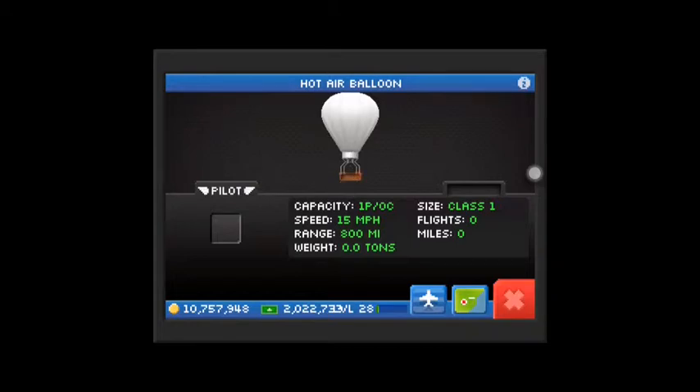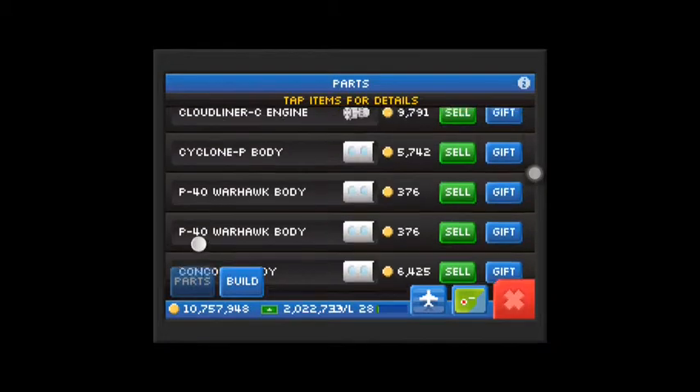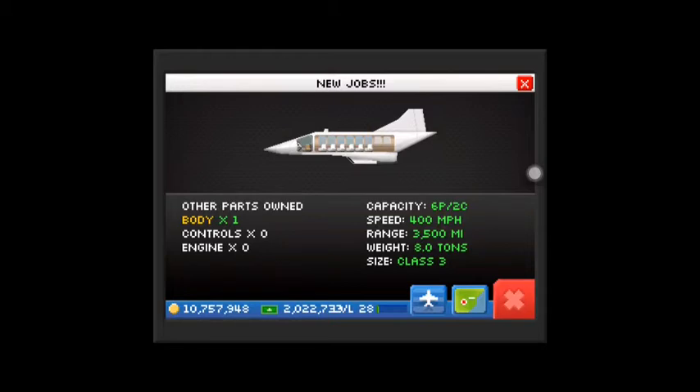Your hands are going to pain doing that. As you can see, I've got two P-40 Warhawk bodies. I'm only going to sell one because I need the other — I really like the P-40 Warhawk, it's a good plane. So if anyone wants one body, please comment in the comment section. And I have a Concord body as well — I just need the controls and engine to get this beast. Just look at it — 400 miles an hour. This plane is just a beast.